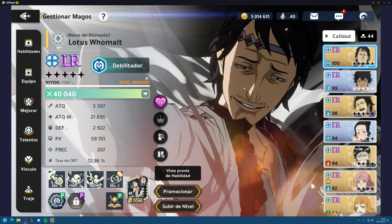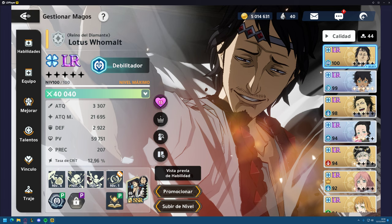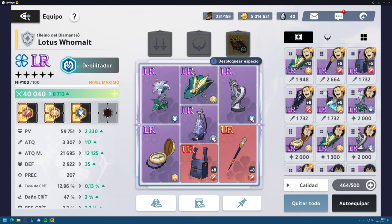If you are a new player, I recommend you build Lotus with full HP and full defensive stats. No need for damage, trust me. He's so good as a support and doesn't need any damage.